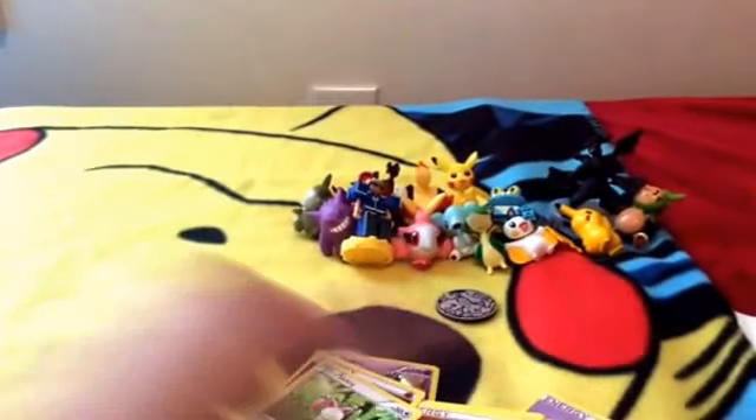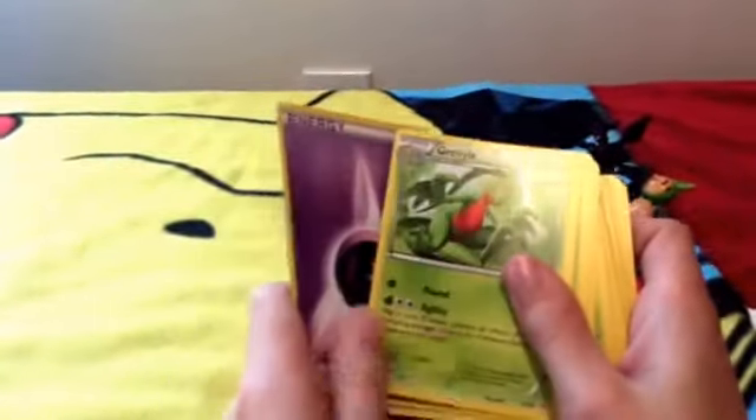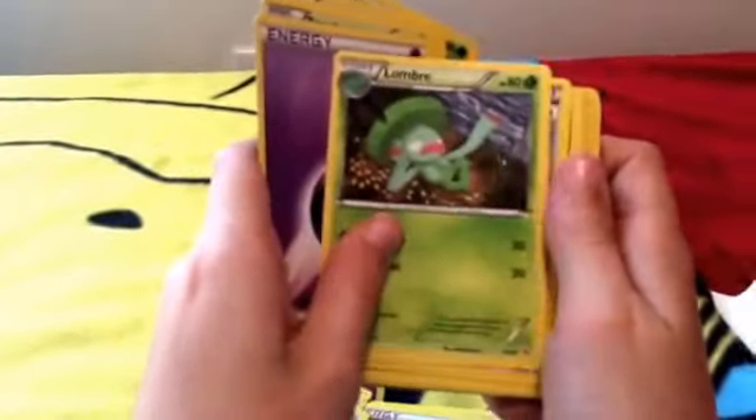Latoyas. Let me just open my booklet to see what it comes with. Latoyas, Acrobike, Acrobike, Poison Energy, Grovyle, Tangela, Tangrowth, Treecko, Lotad, Energy, Lombre, Acrobike, Energy, Grovyle, Treecko, Energy.